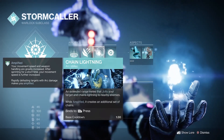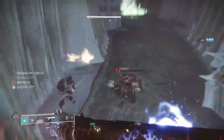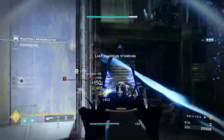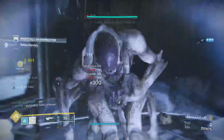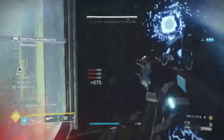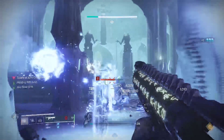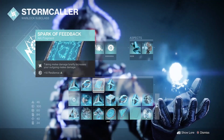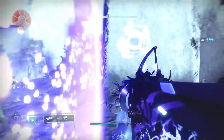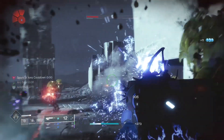Our melee will be chain lightning — an extended range melee that jolts targets and chains lightning to nearby enemies. Whilst amplified, it creates an additional set of chains. This is already really strong in my opinion, but Bungie in their infinite wisdom have gone ahead and buffed it by a staggering 50%, which now makes it absolutely mega. Spark of Feedback: taking melee damage briefly increases your outgoing melee damage. This fragment isn't something you play around, but it really can save your life sometimes.